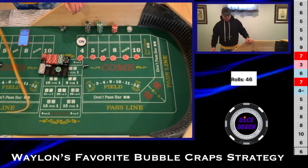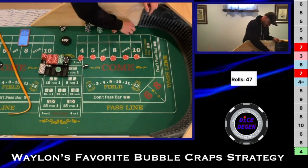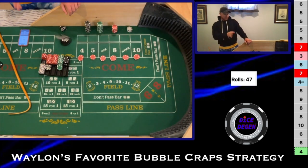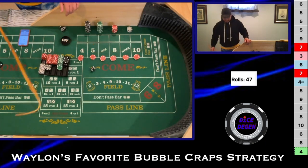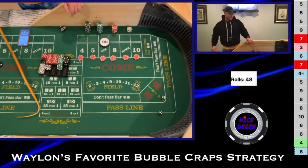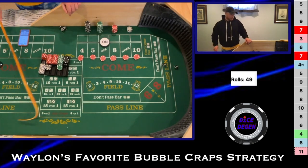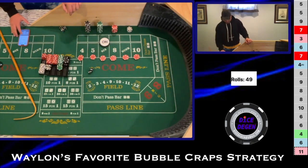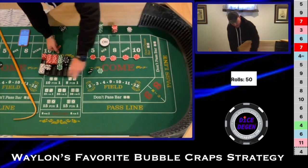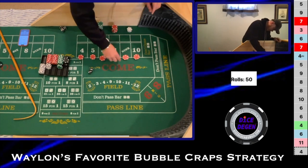We get a 3-1-4 — that is the point being hit, paying $27. That's our first hit at that level, and we're there for another hit. Off on the come out: 5-1-6, then a 6-5 yo. Then another 3-1-4 — paying $27 again. We press up another unit, so now it's $20 on every number.